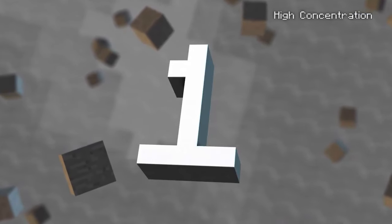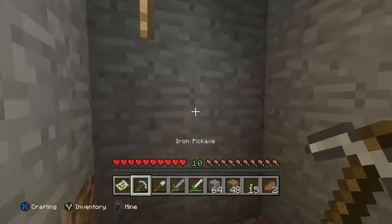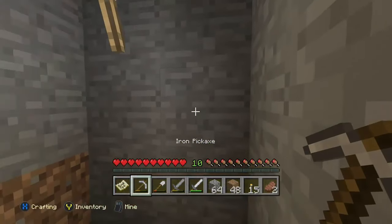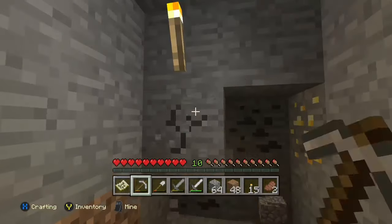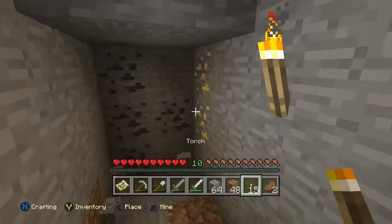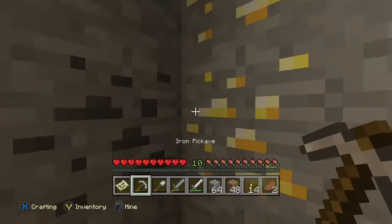The number one reason is high concentration. When you're down on level 12 — which is where I am now after digging a straight staircase-style shaft down — I'm going to start digging in a straight direction rather than going down any further. I don't want to go any closer to the bedrock; I want to stay on 12. As you can see, I'm just starting to find loot — I've gotten some coal and some gold right in front of me.